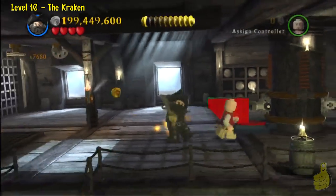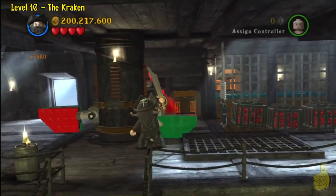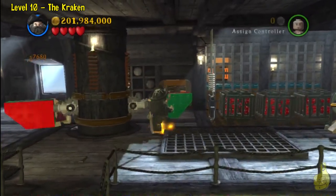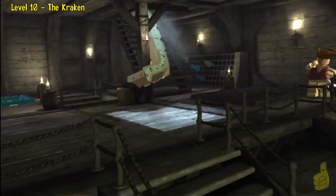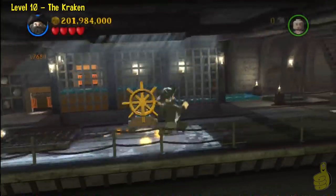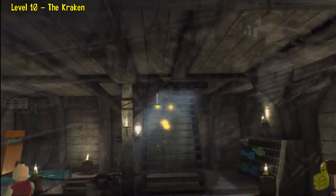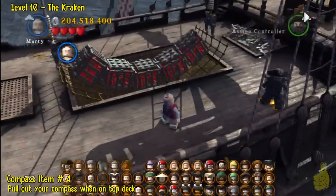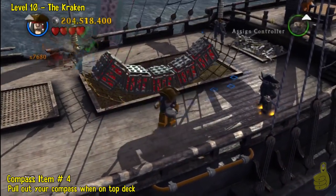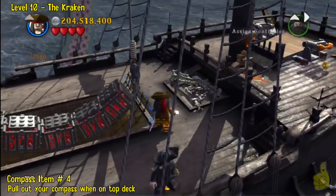You don't need Blackbeard to put those together — you can use anybody. Push it all the way up, which will give us access to the top floor. Let's go see what's going on up on the ship — up on the poop deck. If you don't know what a poop deck is, Google it.